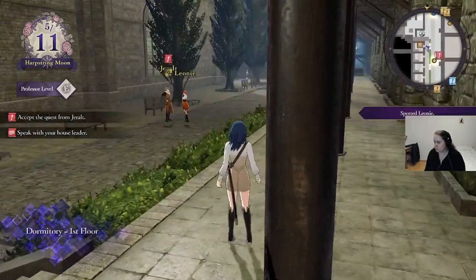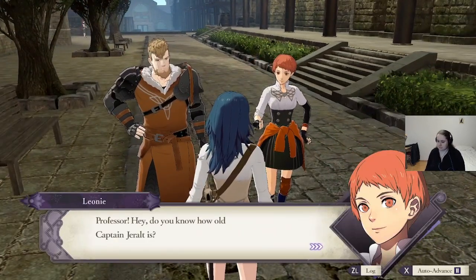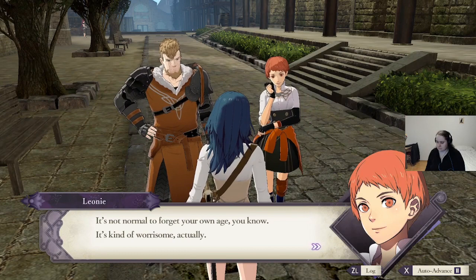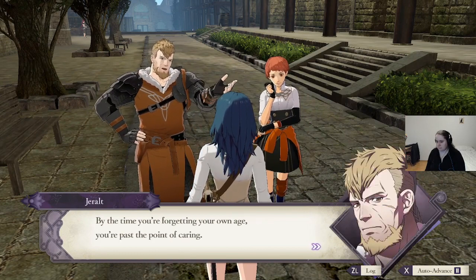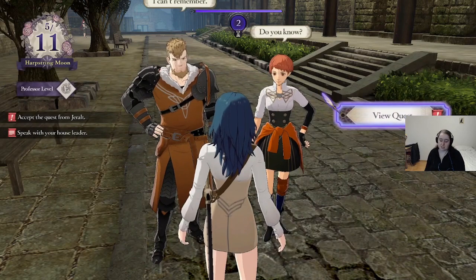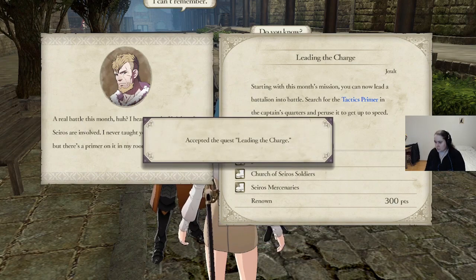We're going to start with Geralt and Leone. It's not normal to forget your own age — it's kind of worrisome actually. By the time you're forgetting your own age, you're past the point of caring. There's also the fact that Geralt is 150 years old and doesn't want anybody to know about it. He has a request: a real battle this month. He mentions the Knights of Cyrus and says there's a tactics primer in his room. Byleth has been a mercenary since she was 21 — raised as one — and he never taught her anything about tactics? For shame, Geralt.